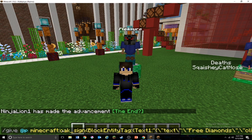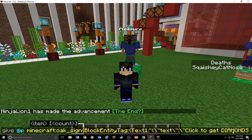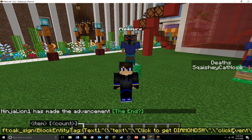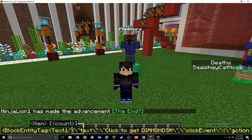It can be any sign — it could be a dark oak sign, it could be an acacia sign. First, this is the text that is going to be on the sign, so here I am going to put 'click to get diamonds.' Next, if you press your right arrow you will keep scrolling.